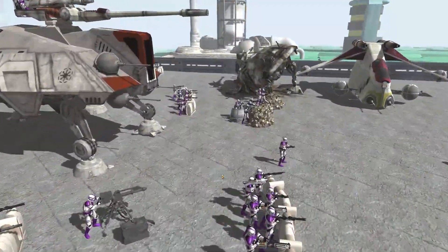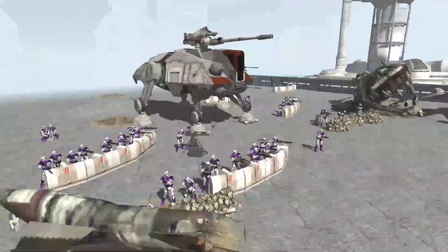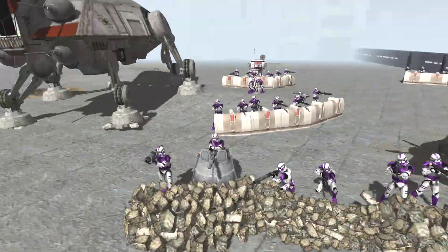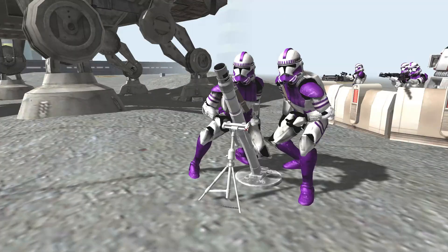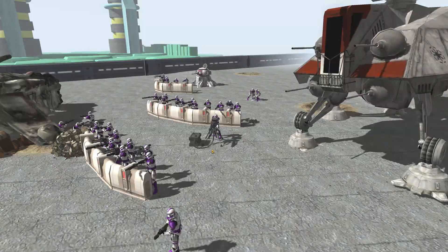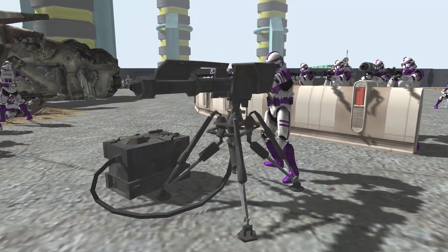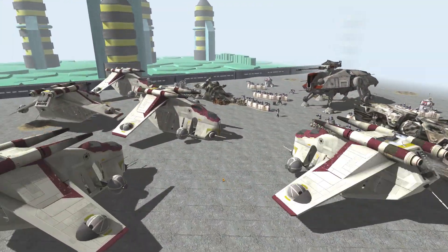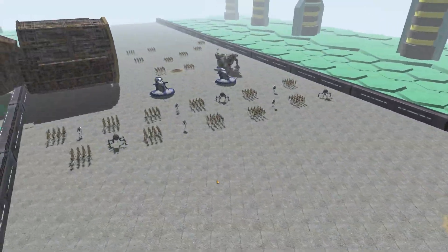We have about 60 or so clone troopers on the ground defending the AT-TE, and then obviously we have the AT-TE fully crewed. The clones also have a few of these beam turrets, a couple of these 50mm guns, a couple of mortars as well, and then these funky guns — like primitive E-Web turrets almost. They're blockading themselves using their LAAT gunships.